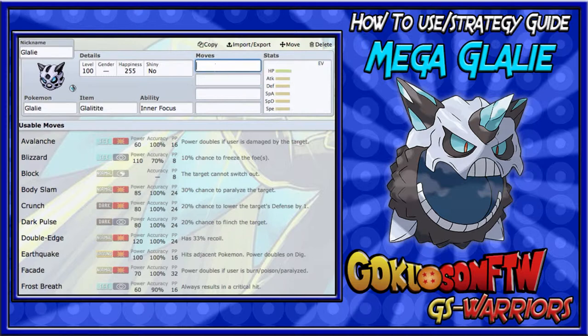Inner Focus is for zero flinches. If someone's going to Fake Out you at the beginning, you have Inner Focus so you're not going to flinch. You don't mega evolve that turn, you get an attack off, and then they're weakened and you can mega evolve the next turn.